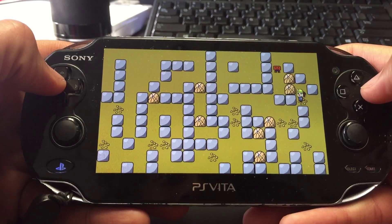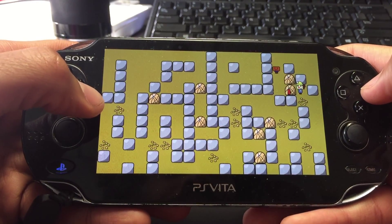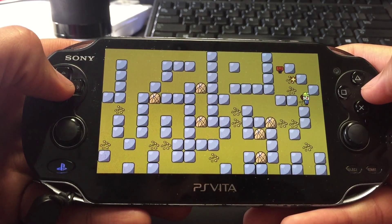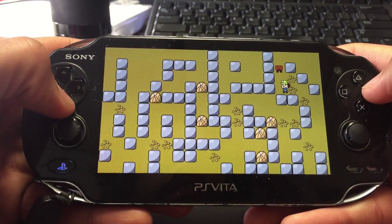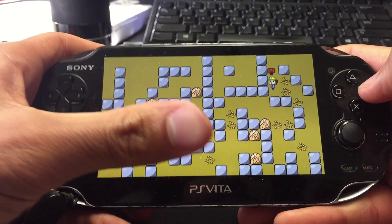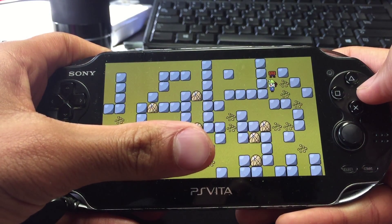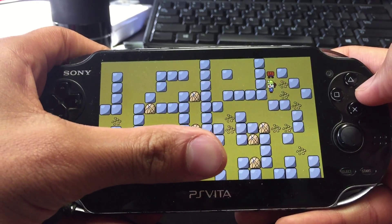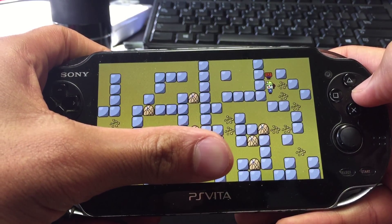I'm going to beat this one and cover up the bottom to keep the secret characters secret until you can play for yourself. Once you beat the game you'll get secret characters and you'll also unlock some secret levels.